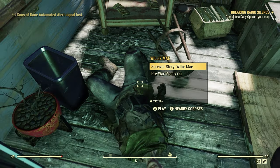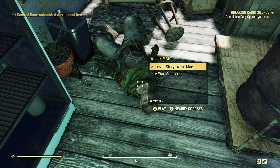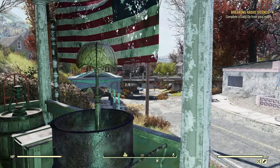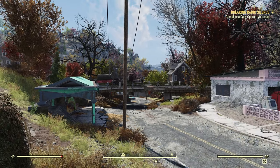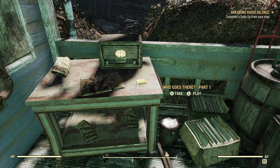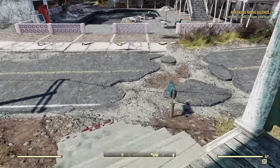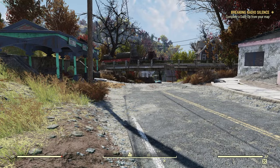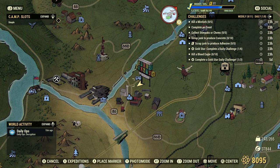Willie May will always have a Holotape on there as well. A Survivor story is also considered an Audio Holotape. If you come across a corpse like this down through Flatwoods, chances are they'll have an Audio Holotape on them. I know there's one on top of the church. All through Flatwoods you'll find these Audio Holotapes, and even if you've gone through here countless times, they'll just keep spawning in for you. It's one of the best spots, hands down, for Audio Holotapes — very quick and easy.